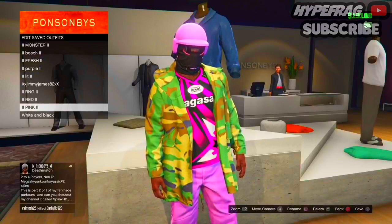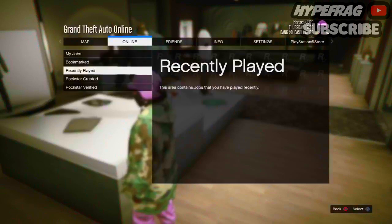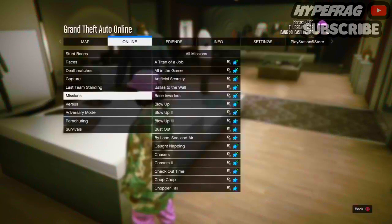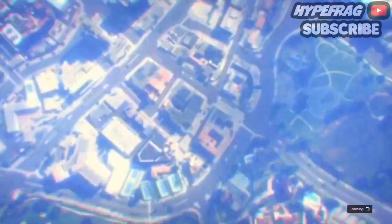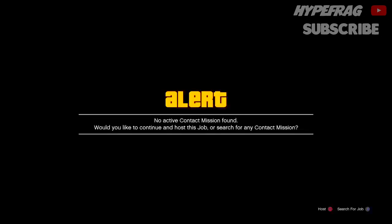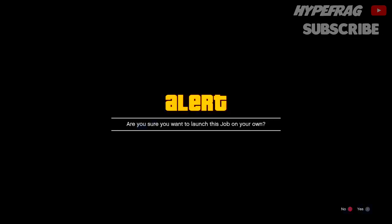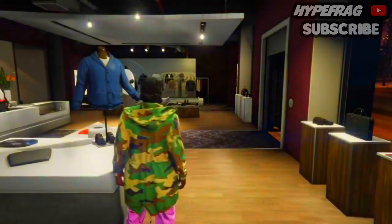Once you've saved the outfit, open up the pause menu and go into jobs through the online tab. Go into missions and start up any other job. Once you've gotten to starting the job, start it out by yourself and once you've actually started it up, you'll spawn inside of the clothing store. Then make your way over to an Ammu-Nation that is close by.